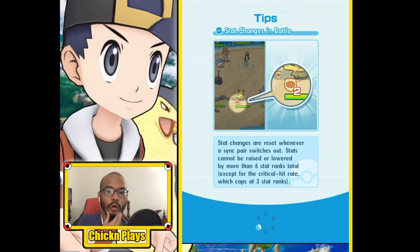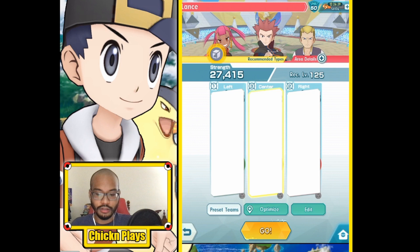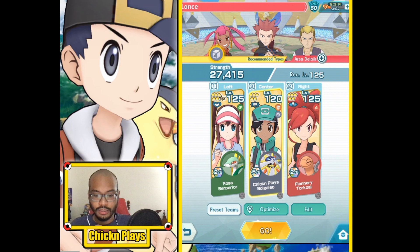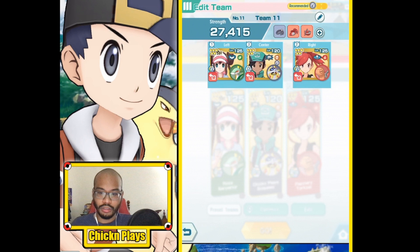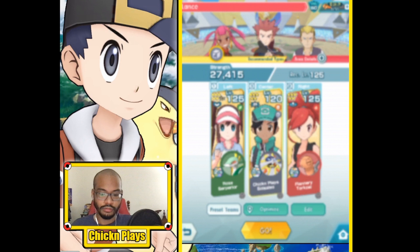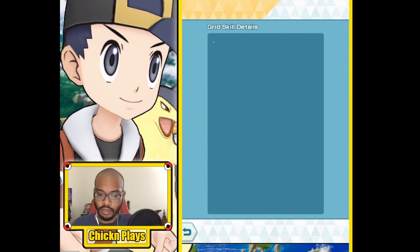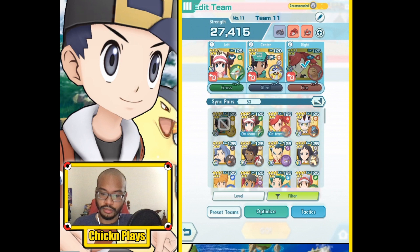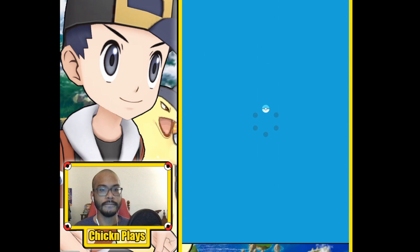Two more battles — we're up to Lance now. Use status conditions and other conditions against all opponents. We're going to bring Rosa, Flannery, and Solgaleo for this next one. Here are the gears and grid details — no grid for Rosa but Torkoal has one. Once more — here we come.